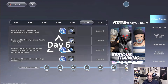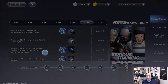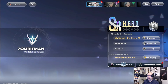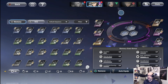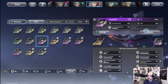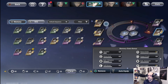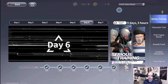Next up, day six: equip characters with a complete set of purple or higher quality memory chips. In your memory section, you need purple or higher chips on characters. Most of my characters already have purple and yellow memory chips. It doesn't matter the rank — it just needs to be purple or higher. As long as it's purple or above, you're good to go.